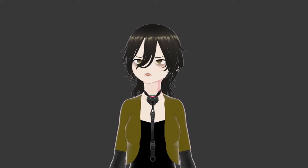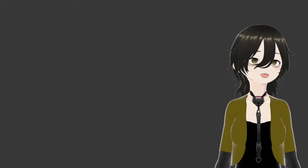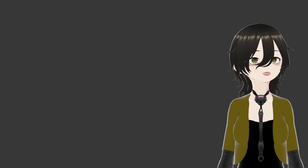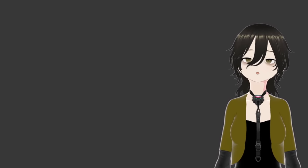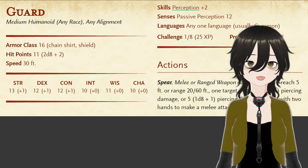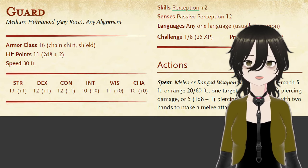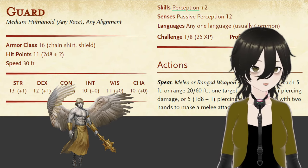So what would the angel equivalent of an imp be? Because angels tend towards being more humanoid, and in order to limit the amount of work we have to do in the conversion, we're going to base it off of the CR1 guard. We could do something closer to other celestials, but this feels the most appropriate for a deva, just scaled down for a level 1 or level 2 party.